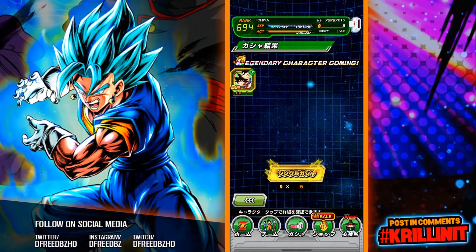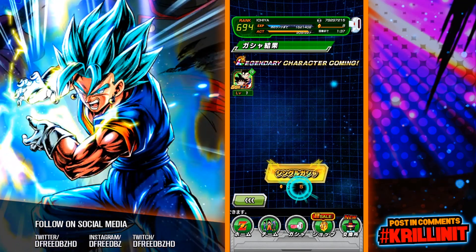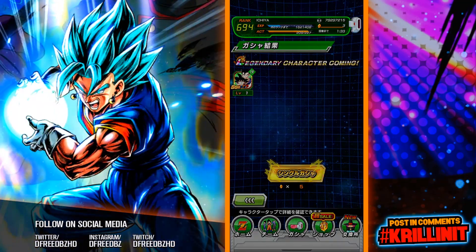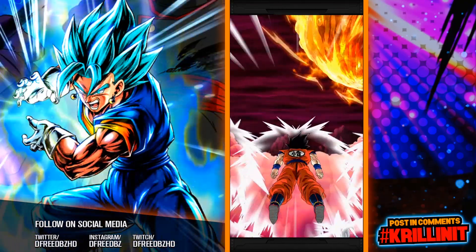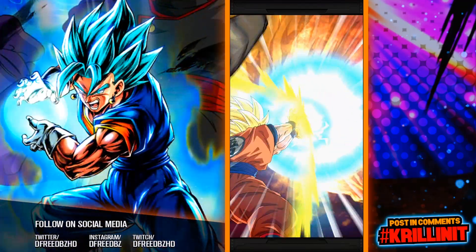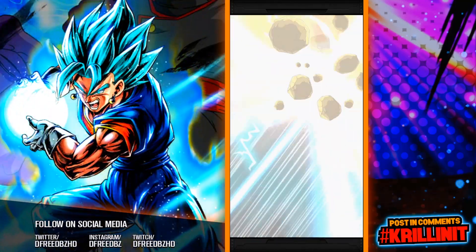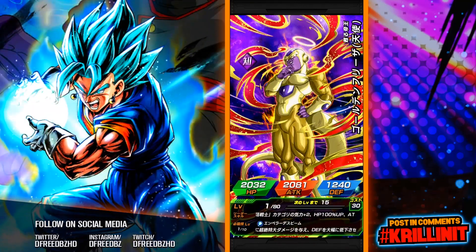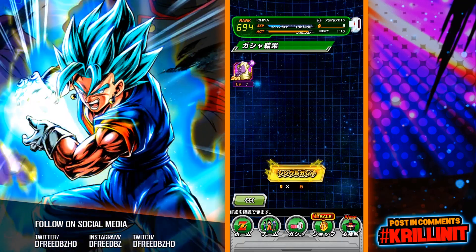This is actually a sick joke — I just threw another single at the banner and I got Tien and Chiaotzu. What? This is the very definition of getting trolled. 17 and 18 showed up. I don't know what happened but I started getting a lot of SSRs. This is supposed to be a sign that I should keep going, but nah.